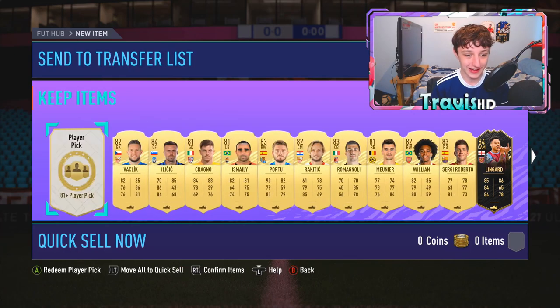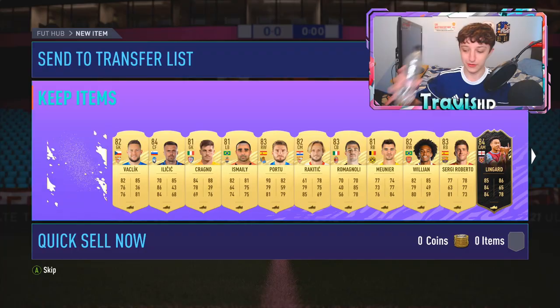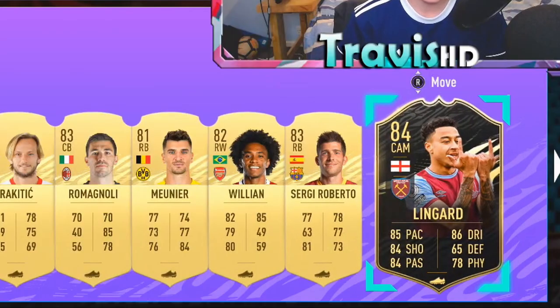Last player pick now. We're going with a water pack, yeah? Bottle of water. Here we go — bottle of water pack is going to be... nope. So yeah, there were another 15 player picks. The only walkout we managed to pull was J-Lings.